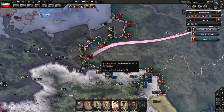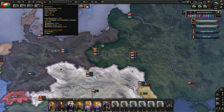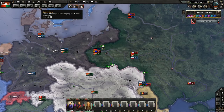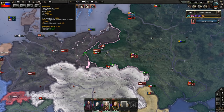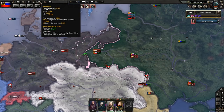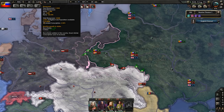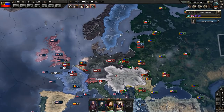We've got Germany already at 4.14 million manpower. Russia actually starts this scenario off with pretty low manpower — 4.7 — and they really don't have much recruitable population either, which is kind of scary for Russia.